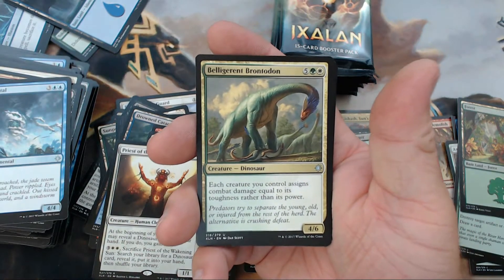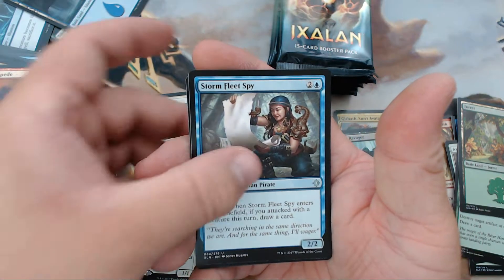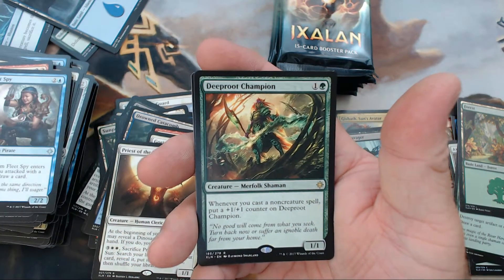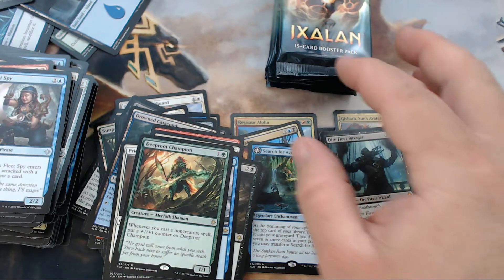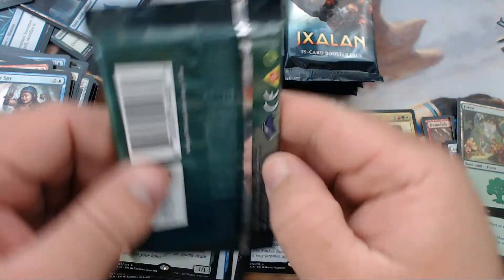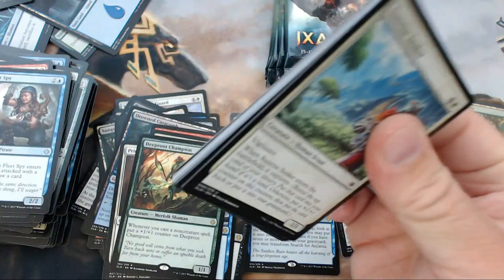All right, we have a Belligerent Brontodon, Dinosaur Stampede, Storm Fleet Spy, and our rare is Deep-Root Champion. I do need those so I guess that's kind of good — I want to have a playset.